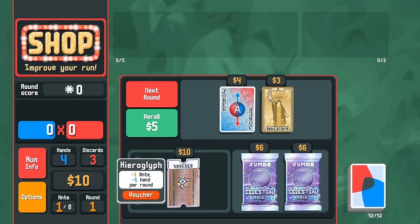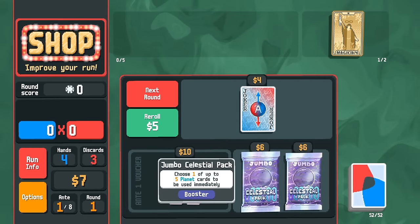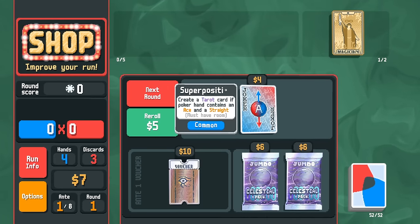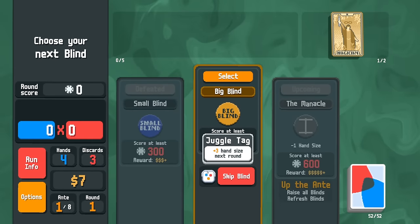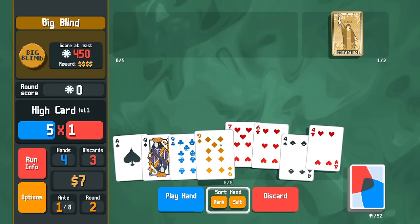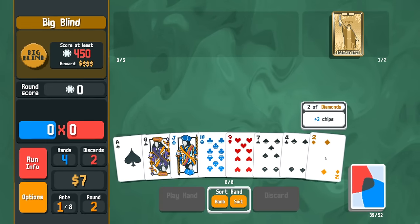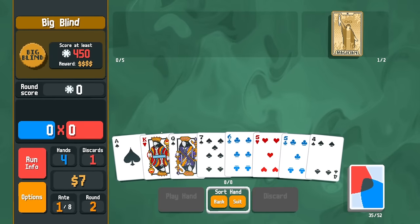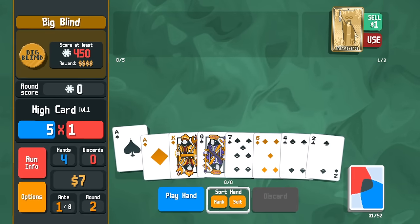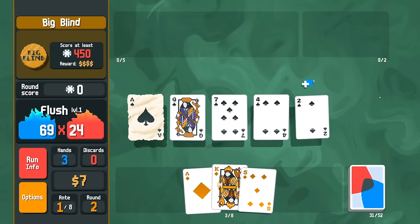Starting off, we have an early hieroglyph but I don't think we need to do that. Taking a magician here — superposition could be interesting but it doesn't help us right now. The manacle is coming up, so I'll be a little cautious, but I'm not too worried. We can discard and go for a straight. Let's make a lucky ace of spades — 20 bucks, 20 multi, we'll take that.